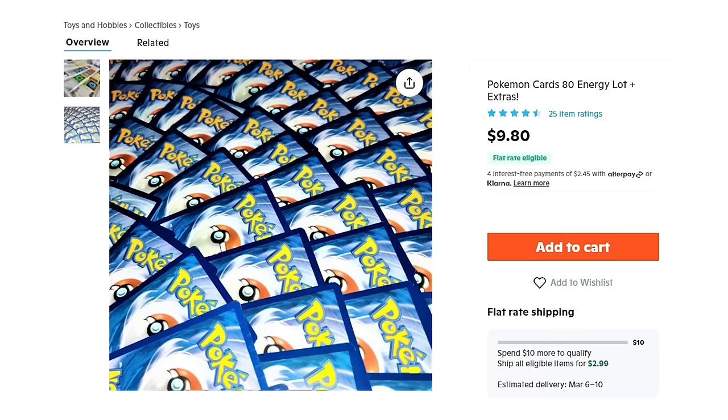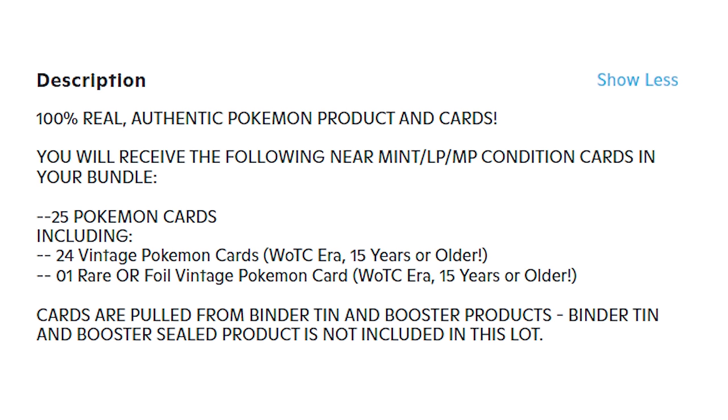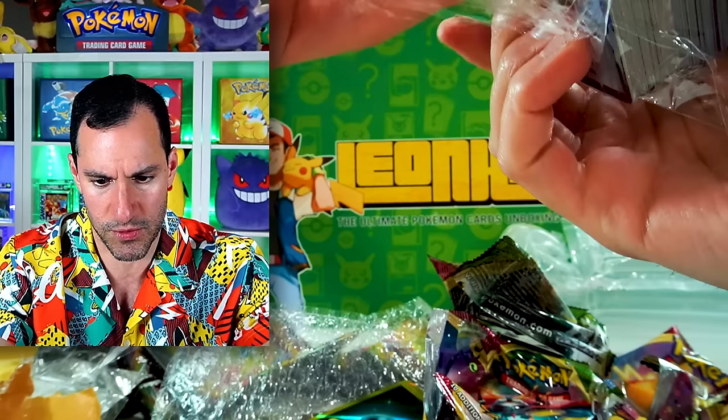But now we're moving on to Wish.com. I only found two listings on Wish.com that really called my name. One of them was a big lot of what's supposed to be energy cards, but the other is supposed to come with one vintage card that is real — yes, I stake my claim on that being real. Opening it up, cards actually look real, but if they're energy cards, I don't think that's anything to really brag about.